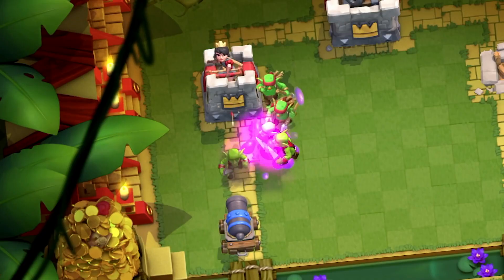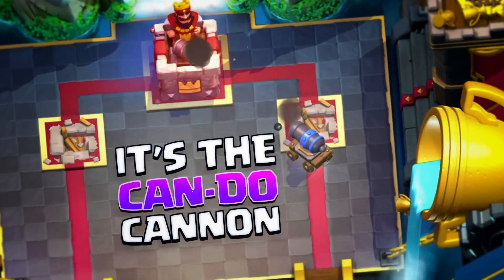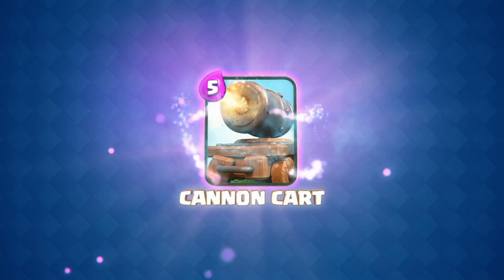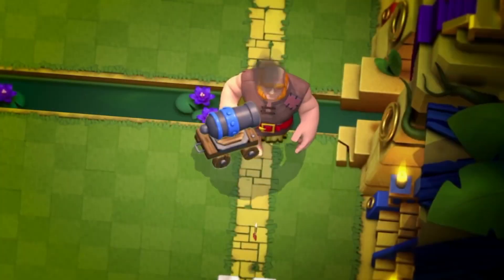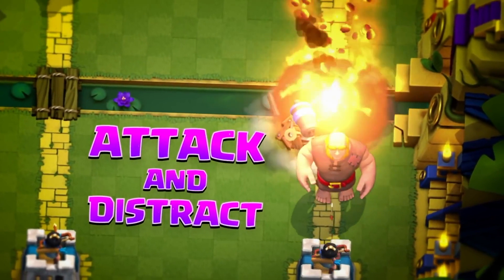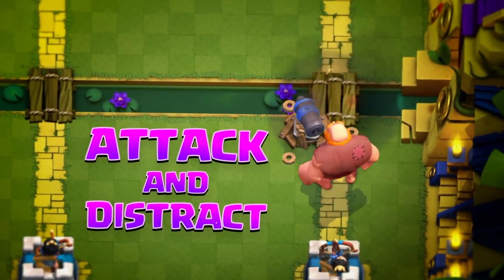Once again, this cart does really well on defense and is mainly a card you want to use as a counter push. Or you can just leave it alone as your opponent has to respond to it. Plus, even if the cart dies, you still got the cannon, which outputs a ton of damage and does really well at distracting tanks.